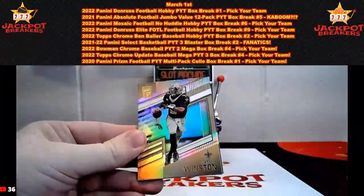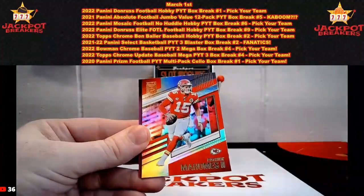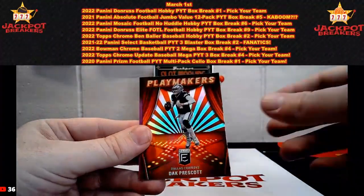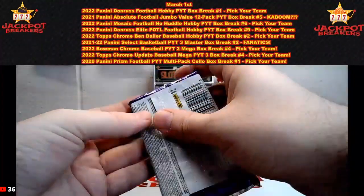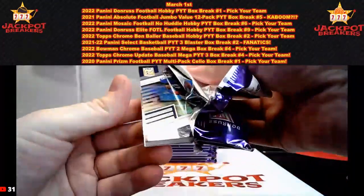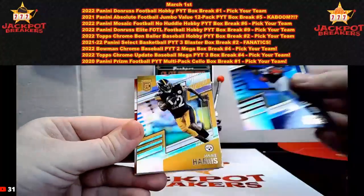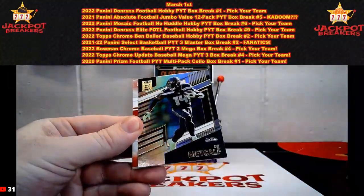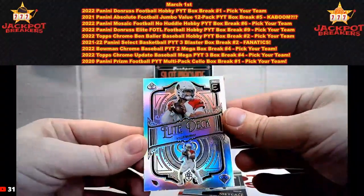We have Jameis Winston again. DeAndre Hopkins, Tua Tagovailoa, Patrick Mahomes, Playmakers of Dak Prescott — hit reporter card. We got a thick one here, this could be our patch — and it could be a patch auto. We have Kadarius Toney, Najee Harris, DK Metcalf. Let's go to the card in the back: Elite Deck Kyler Murray.